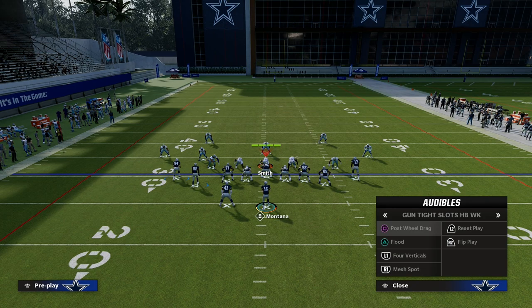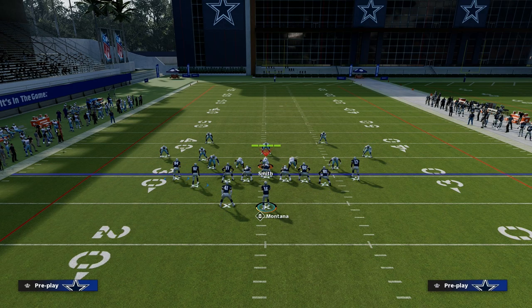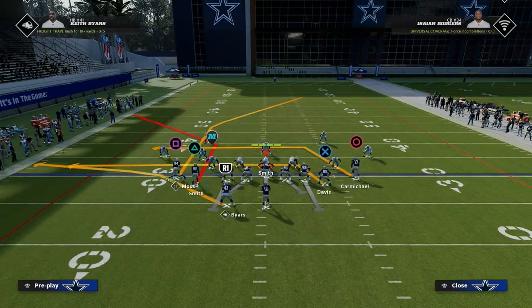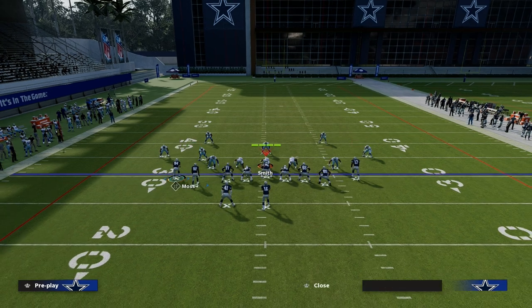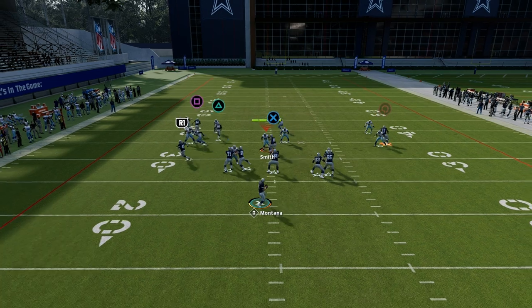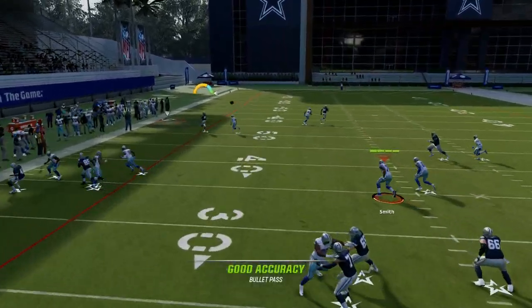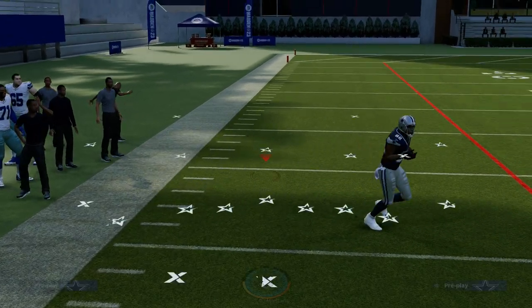What is the best play in your formation that you can run most consistently and always have an answer for anything the defense does? In Madden 23, the best power play in the game is the play Flood, because it has answers for anything the defense is going to try to do. All we're going to do is put the right side receiver on a slot apprentice post. If you don't have a hot run master slot apprentice, just put him on a smart-routed in route. Consistently, you'll be able to run this against any formation, any coverage, any defense — it's very difficult to stop.